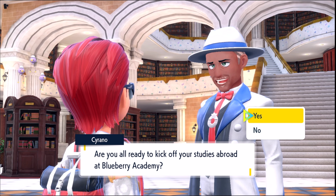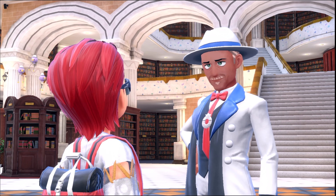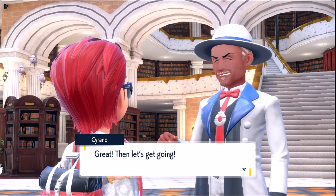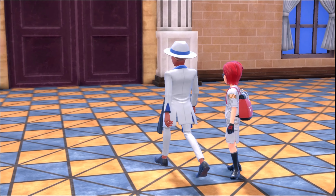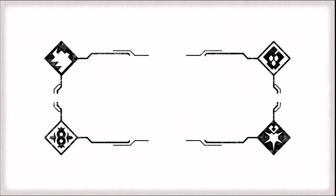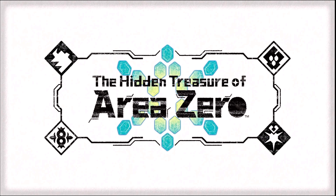Bella's already done this part. Just talk to that person in the blue suit there, Boo. This is Cyrano. Are you all ready to kick off your studies abroad at Blueberry Academy? I'm already past this cutscene.